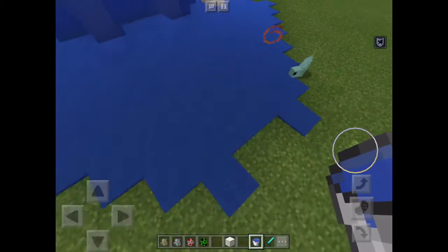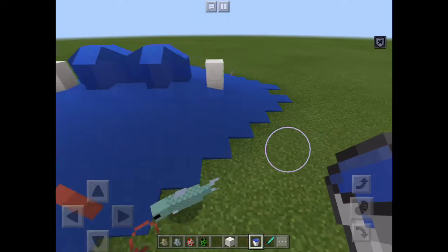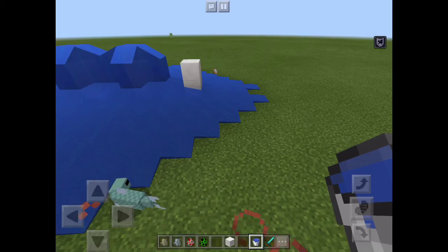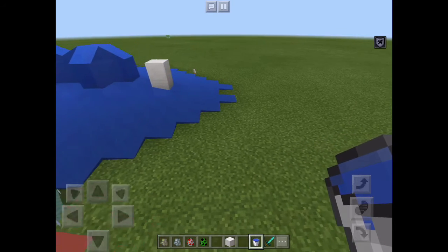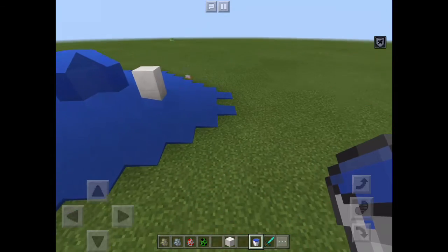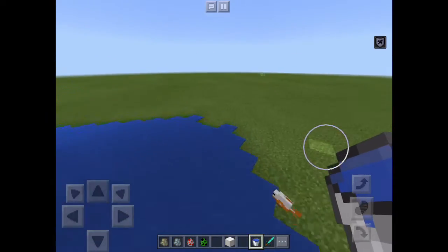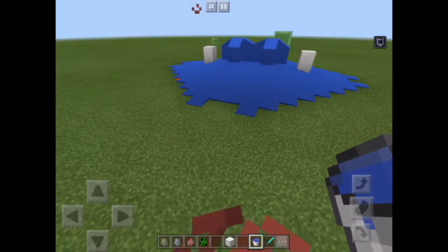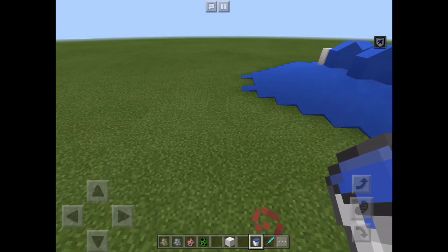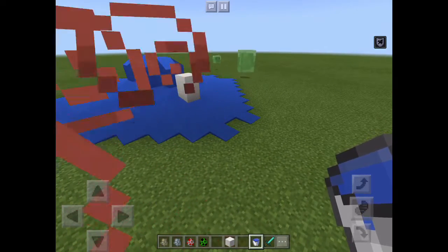Another cool thing you can do with the fish and mobs is: if you see a fish visually swimming, you can take a bucket and scoop up the place where the fish is, and then you'll get a bucket of water with a fish in it. You can take it to your house, build a nice little tank or aquarium, and put it in there - without having to destroy or kill the fish, or summoning it. Those are some of the mobs.